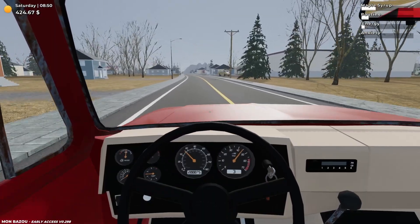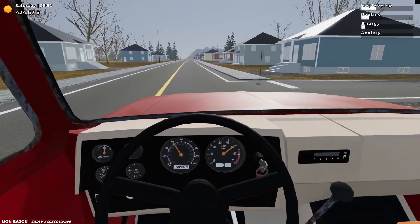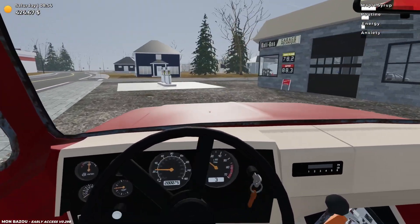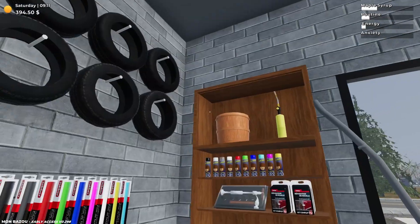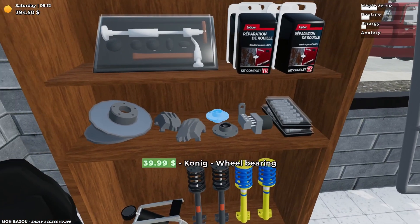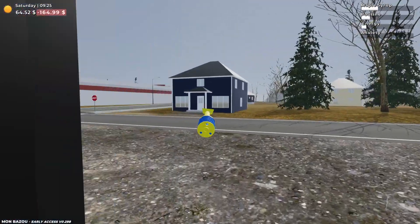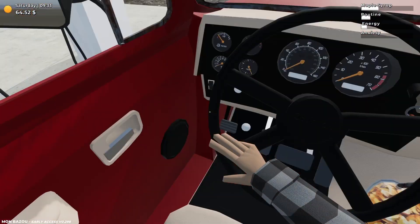Let's go ahead and pass by the gas station — obviously got to get gas but I kind of want to look at some of those parts. We already bought the expensive ABS module, so maybe now we could get some of the suspension upgrades for the car. We have 394 to spend. Let's get the suspension — and here's the second one. That leaves us with 64 dollars. Okay, let's head back and install that.